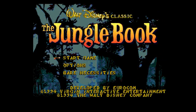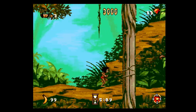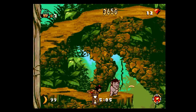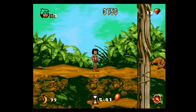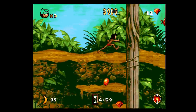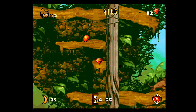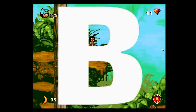While Aladdin gets the spotlight for being the best Disney platformer on the Sega Genesis, The Jungle Book was a solid attempt. Sega published Aladdin, but Virgin Interactive published The Jungle Book for the Genesis. I like this game — I don't like it as much as Lion King or Aladdin — but it is a solid action platformer with lots to collect and great animation. It's a B.